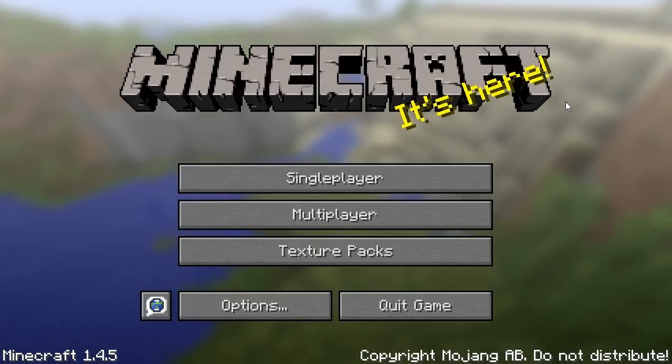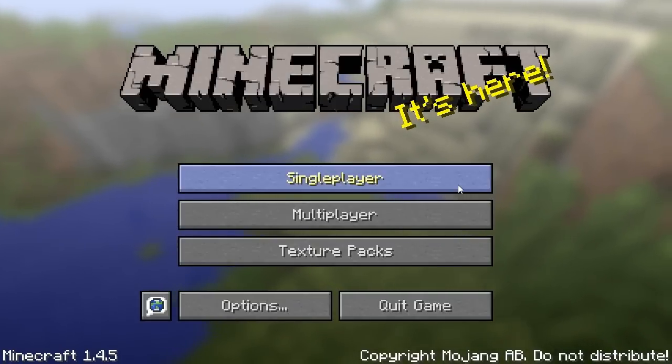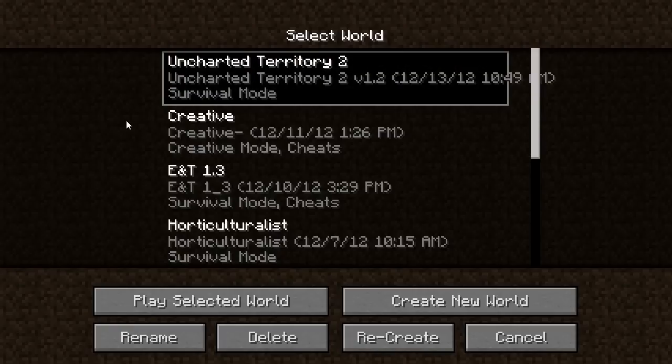Minecraft! It's here! Intersection 4 is finally here! In Uncharted Territory 2, we are going to do some recon on the different areas and get started with one. We'll kill lots of bad guys and be able to get some good enchants. Let's go ahead and get started.